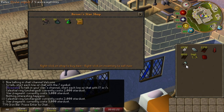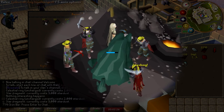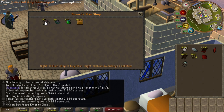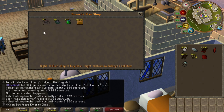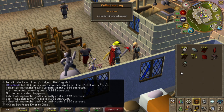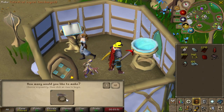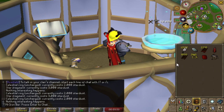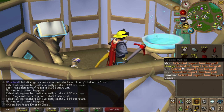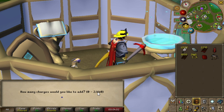There's this minigame called Shooting Stars that is basically a copy of the original Shooting Stars from the original game, where you mine meteorites that fall at random places in the game. In this version, we get Stardust and can purchase stuff with it. One of the rewards is the Celestial Ring that you can add to an Elven Signet. This ring is really nice because it gives you a plus 4 invisible mining boost, and it's a collection log slot.